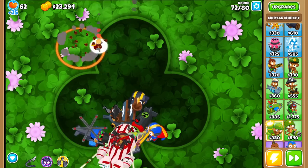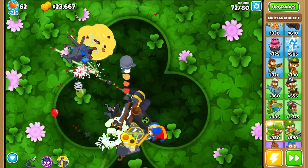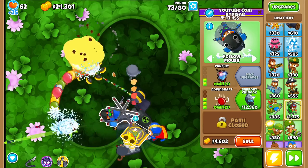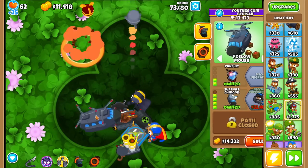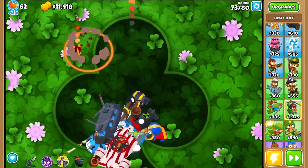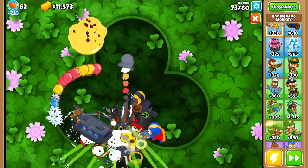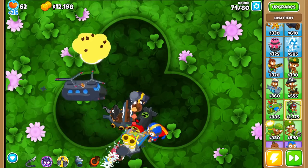It seems like this heli pilot is the exact same — it's blowing back bloons and shooting quad darts. So either it's bugged or we got extremely lucky. I think it's too much of a coincidence to be extremely lucky, so it might be a bug. Let's try a Chinook. I think it actually broke in general. Taking a look at the mod log, it looks like something went wrong. That's why when I upgraded it, it's the exact same. It seems fine with other towers — it might just be this tower that bugged out.